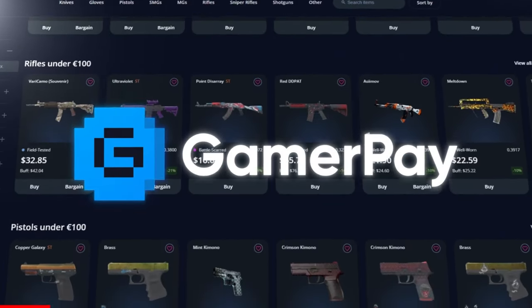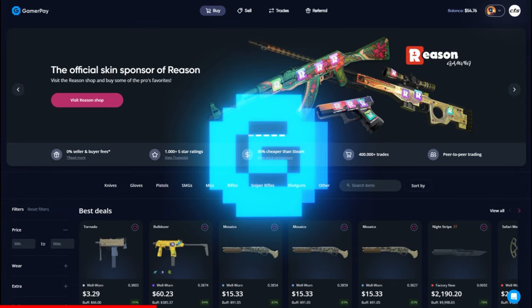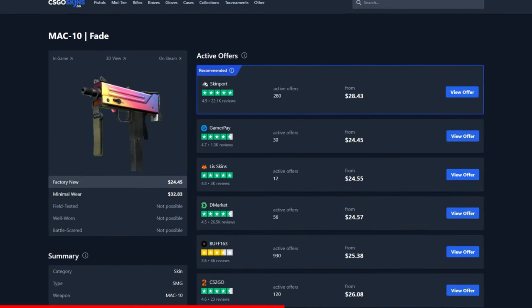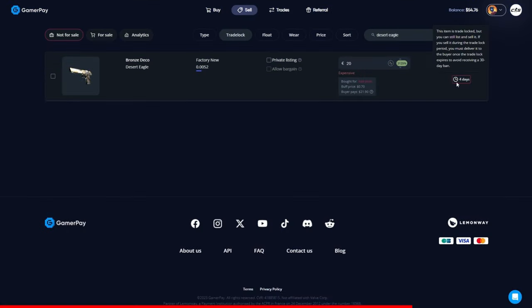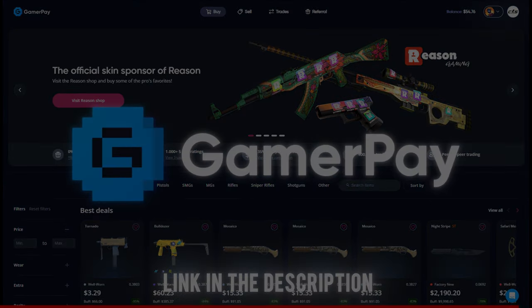Today's sponsor GamerPay wants to sponsor you with a free 5 Euros on your first 50 Euro deposit. GamerPay is an extremely trustworthy peer-to-peer skin trading website where you can find some of the cheapest CS2 skins on the market. Take a look at this Mac 10 Fade — currently the cheapest one is on GamerPay. GamerPay has no buying fee and only a small 3% selling fee, and you can even sell your skins on a trade lock. Click the link in the description to claim your free 5 Euros today!